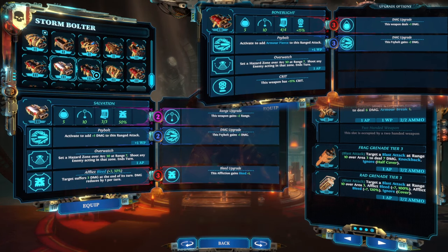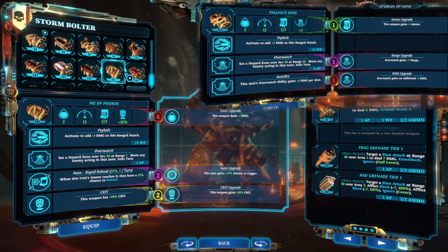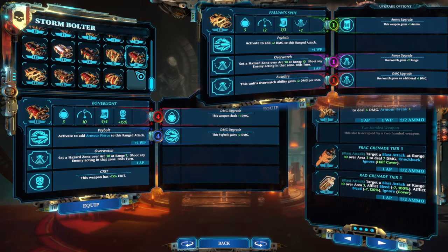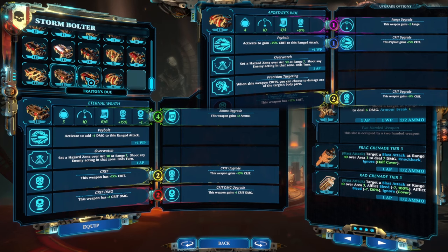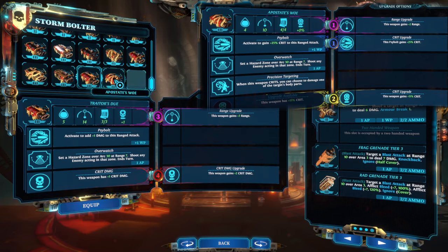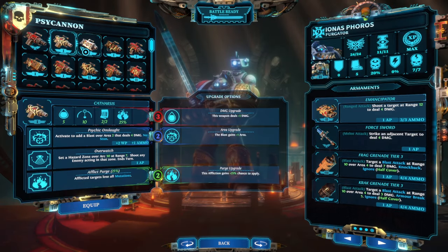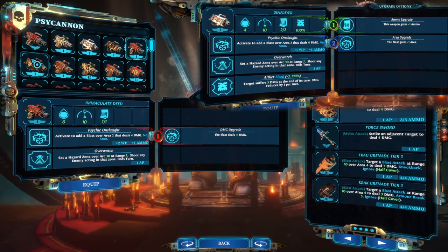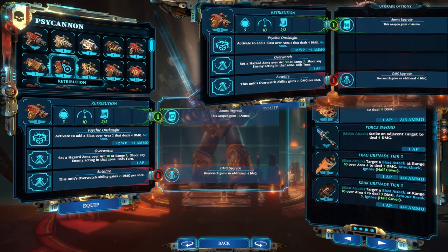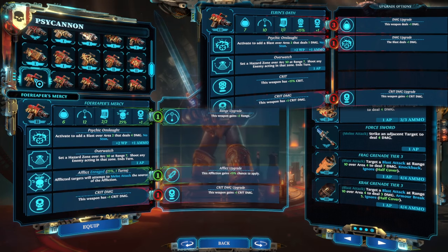This tier I think is the highest damage storm bolter in the game, able to do nine damage in a single shot, 10 on a crit. Bone Blight can deal eight damage per shot and pierce armor. Talion's Spite is the ultimate Overwatch storm bolter — Overwatch has plus two range and plus three damage per Overwatch shot. Postate's Woe is capable of precision targeting; this means if you crit, you can crit off the enemy's arms or collect seeds from range. Sinflare afflicts plus three bleed and you can afflict it in an AoE. Retribution does plus two damage on Overwatch. Gelryn's Oath deals eight base damage, 10 on a crit.